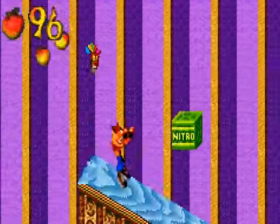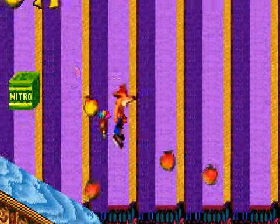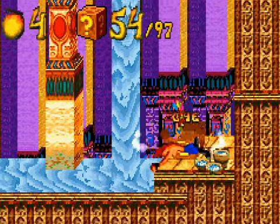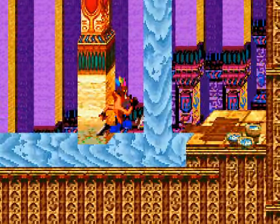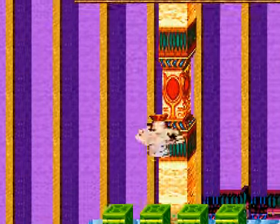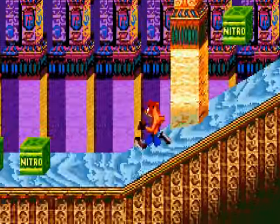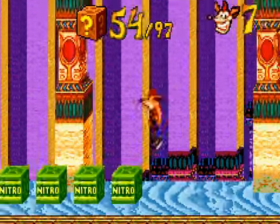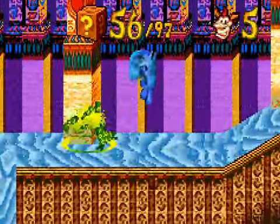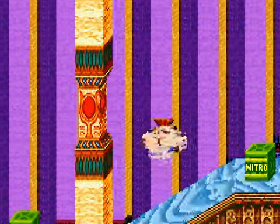I almost skidded off the edge, which would have been a stupid idea, because we need to break these four boxes. Now we're gonna body slam and we should break all the boxes till they get the floor — so 54 boxes. Now that's stupid because I'm gonna kill myself. I'm gonna try to do this without an Aku Aku — ah, there we go. If I get an Aku Aku it's fine. I'm just gonna try to get one — there we go.